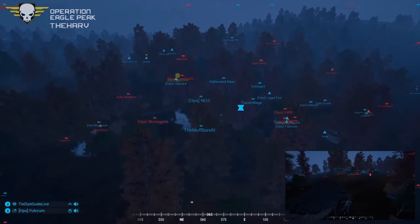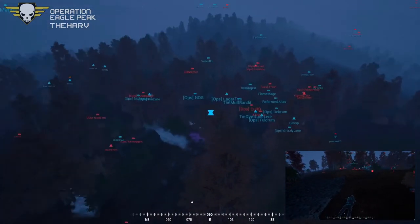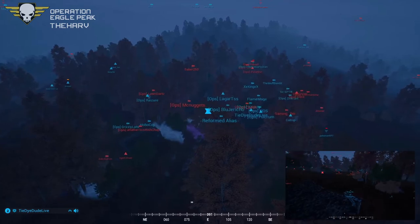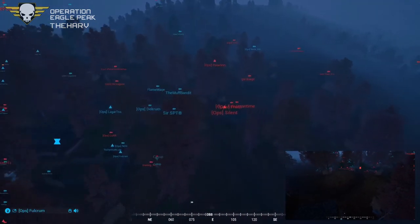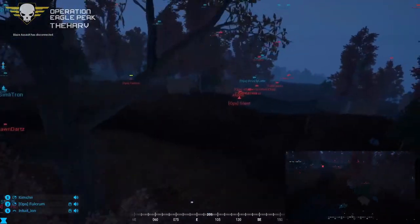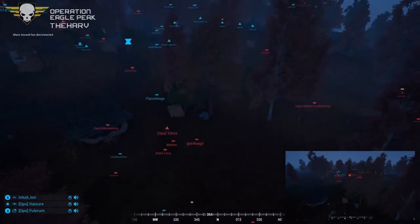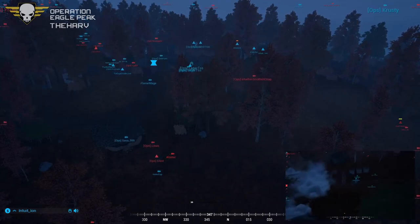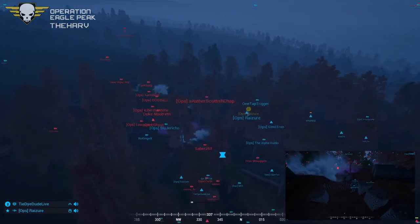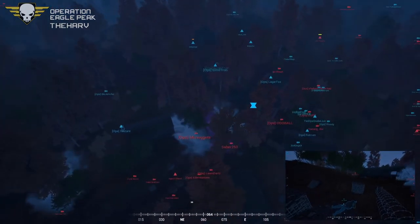Inject Ghost coming in as well. Razer has a good position — Polish just got taken down by Silent. It's become a crawl game now. Silent is the best at crawling. Takes out Catnip inside the bunker — good kill! Paladin is still up. Silent's pulling back a little bit — gave away his position by trying to kill another person. Inject Ghost still alive up top. Razer is looking for Silent, doesn't know exactly where he's at.